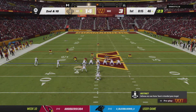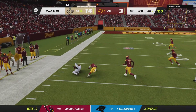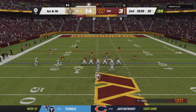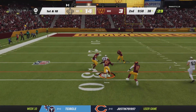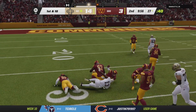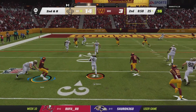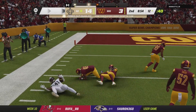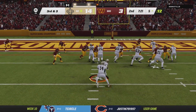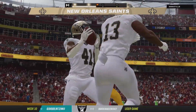Winston back to throw, held in. There's Chris Olave. Throw to the left side, complete — that's Thomas. Here's Winston. They'll set up the screen now to Kamara. Here's Kamara trying to run for it, and he is in for the score.